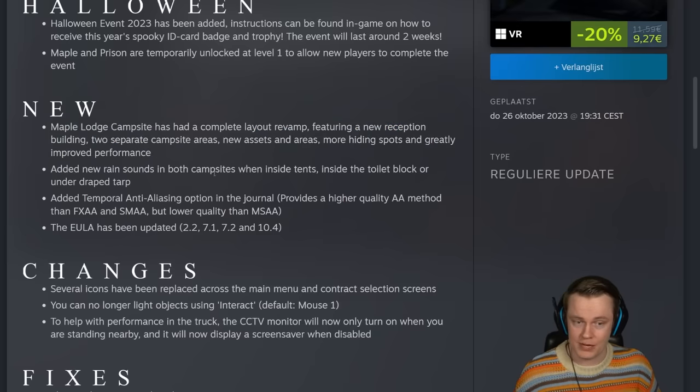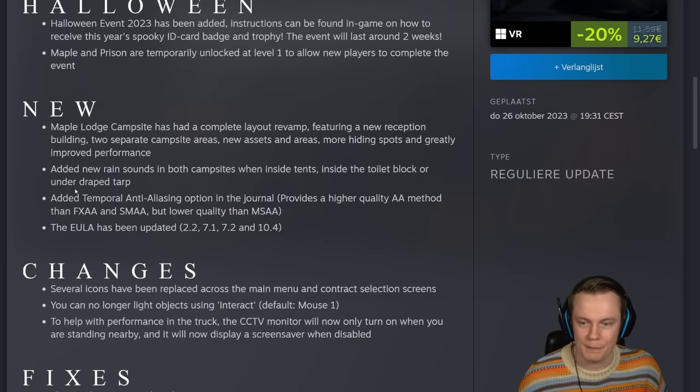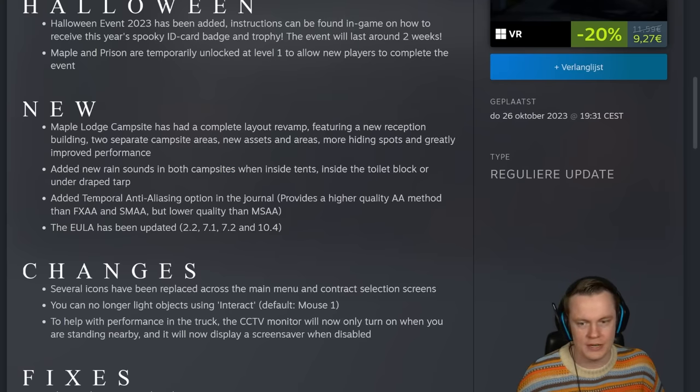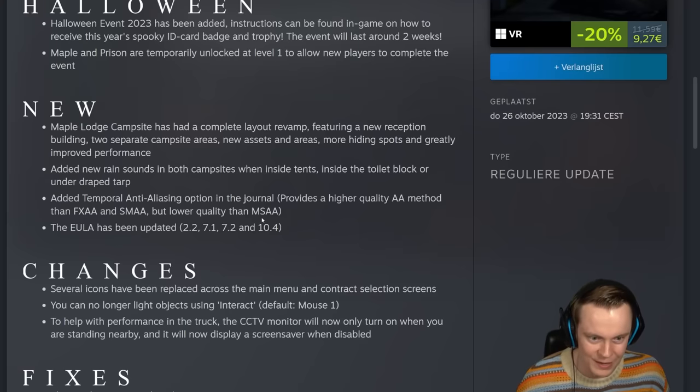Added new rain sound in both campsites when inside tents, inside the toilet block, or under draped tarp — sounds comfy. Added new anti-aliasing option: temporal anti-aliasing in the journal. Higher quality than FXAA and SMAA, but lower quality than MSAA.